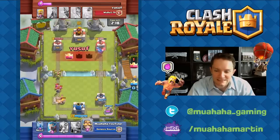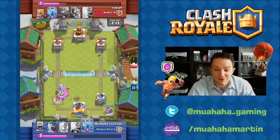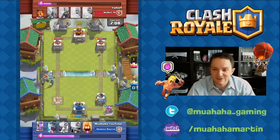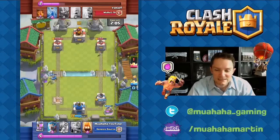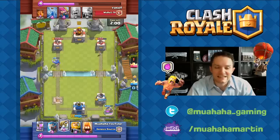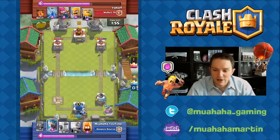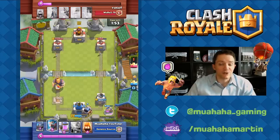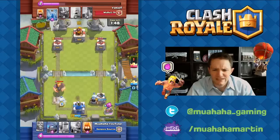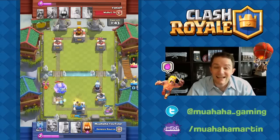I'm just trying to get over 4,000. At this point you're thinking — at least I was thinking — man, I'm toast right now. The guy's already got my King Tower down halfway, he's already got one of my Crown Towers down, and I've barely got anything on his right tower. I thought this was gonna be it. This is what I'm talking about in the last video where Sparky and Royal Giant will turn some stuff around. He drops Royal Giant, and I'm like, oh man, it's over.